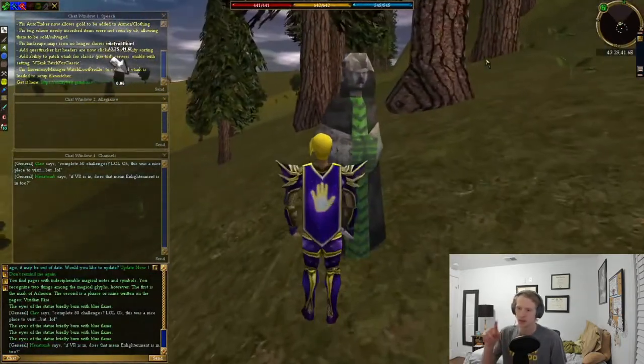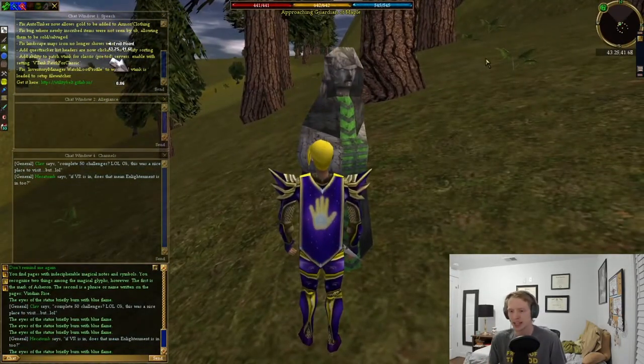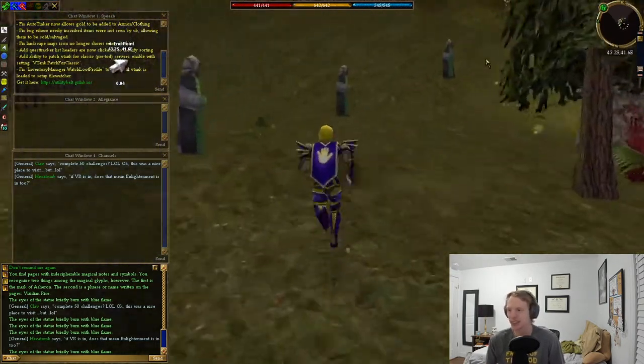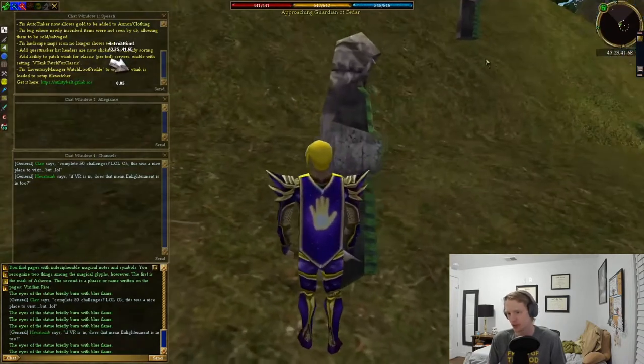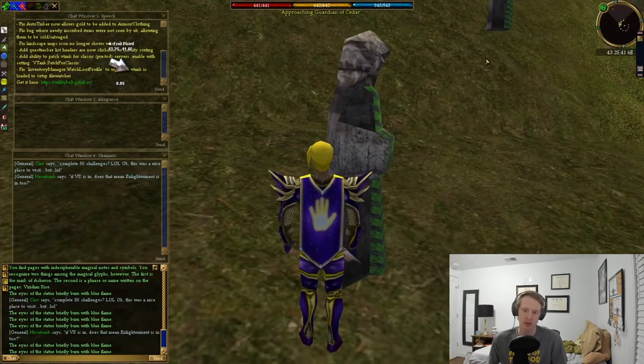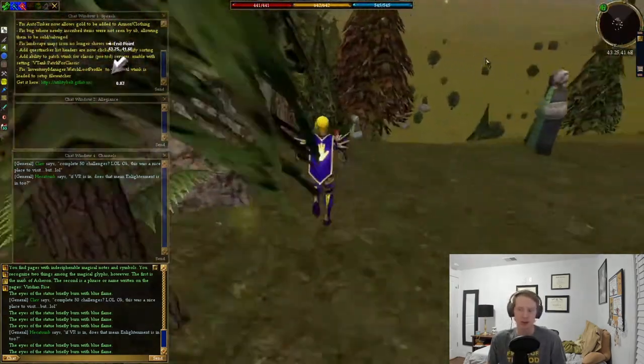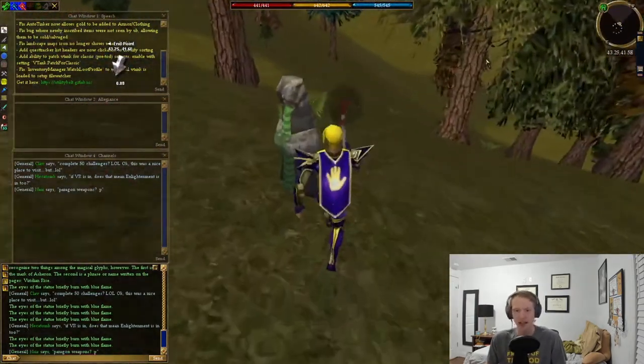When I was clicking on them it wasn't showing the highlight box around them, so I was using my bracket keys to tab through and find the right one. After you use each statue it's going to say 'the eyes of the statue briefly burn with blue flame.'